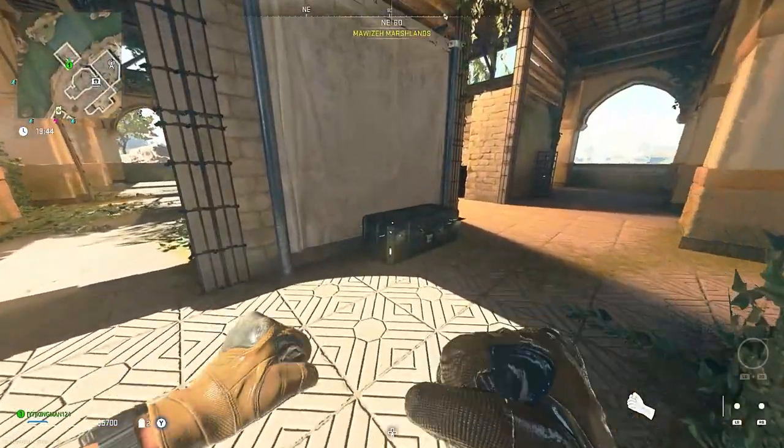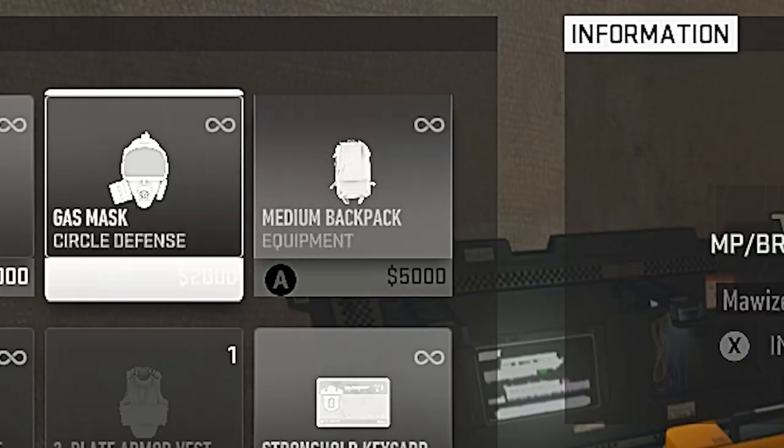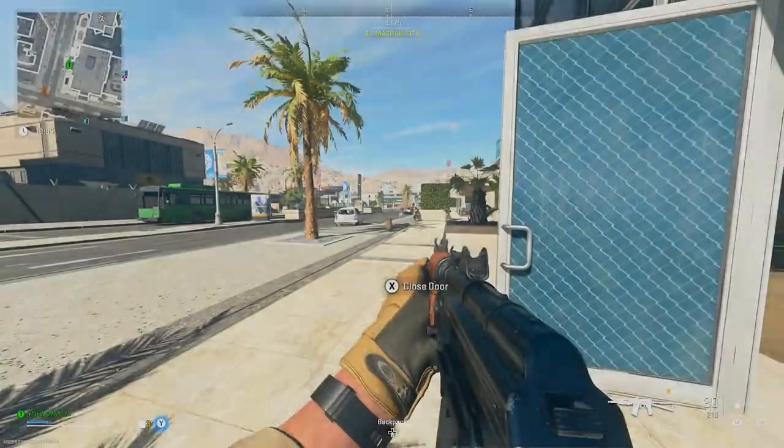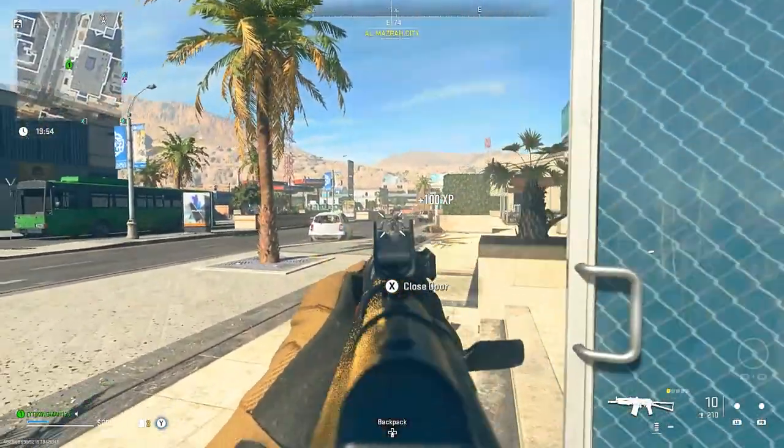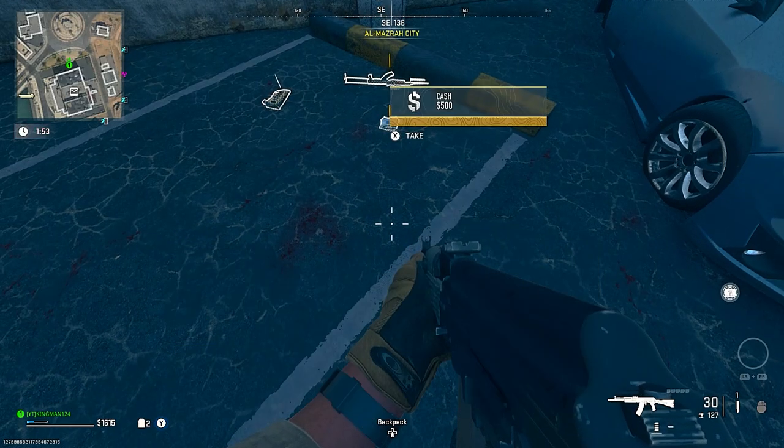Go to a buy station and you want to buy a medium backpack because this is actually really important. Once you buy the medium backpack, all you want to do is kill an AI until they drop a golden highlighted gun.